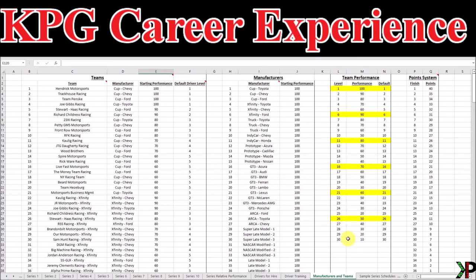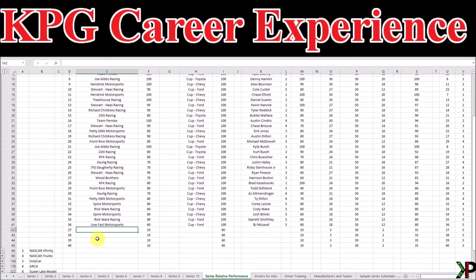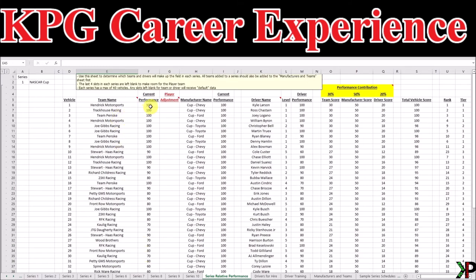Just remember that whenever you're ready to start your team in this particular series, you're going to need to head over to the Manufacturers and Teams tab, find the bottom of the list, add your team, determine which manufacturer you want to go with, and your relative strength that you want to start with. I say start with because you're going to have the option to have random modifiers applied over the course of your career, which can greatly change the performance of your team. That starting point can be found over in the team performance area.